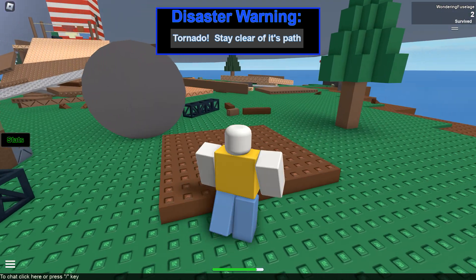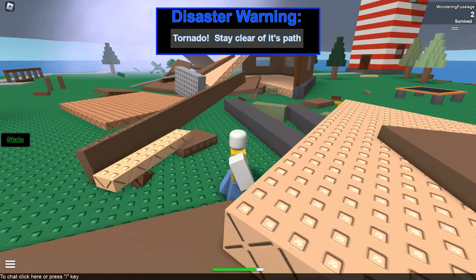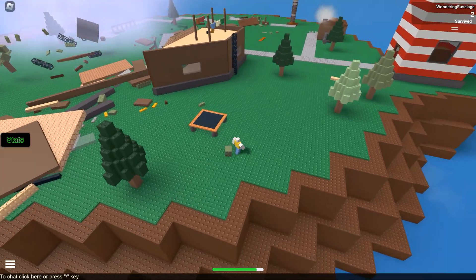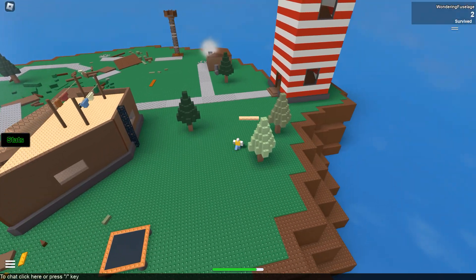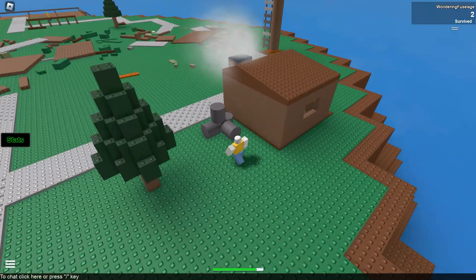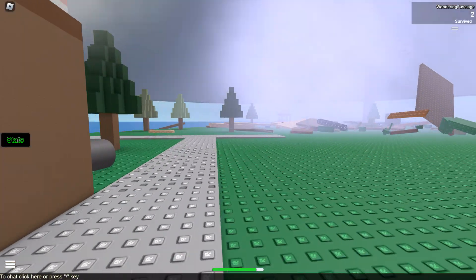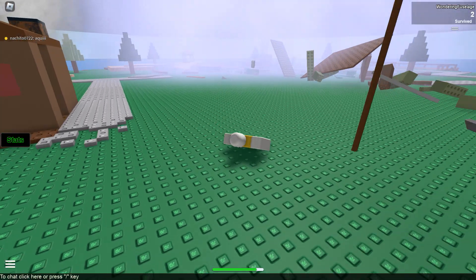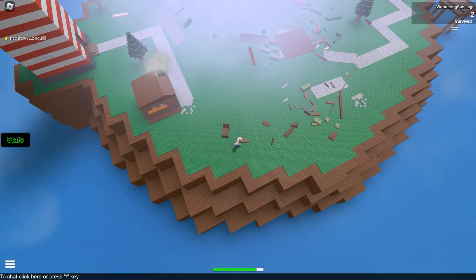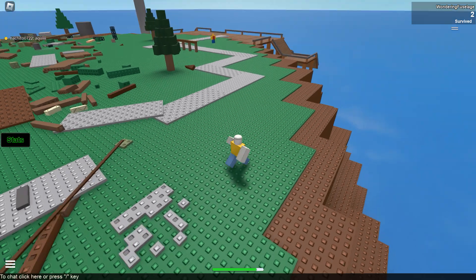I was not ready for the same disaster twice! The tornado is taking out the house I was just in. I need to maneuver around the island and avoid the tornado at all costs. Maybe hold down by the lighthouse. There's a little building with a chimney — I guess it's a shop or booth. Here comes the tornado — don't come my way! Just stay in this corner, then run back to the dock.